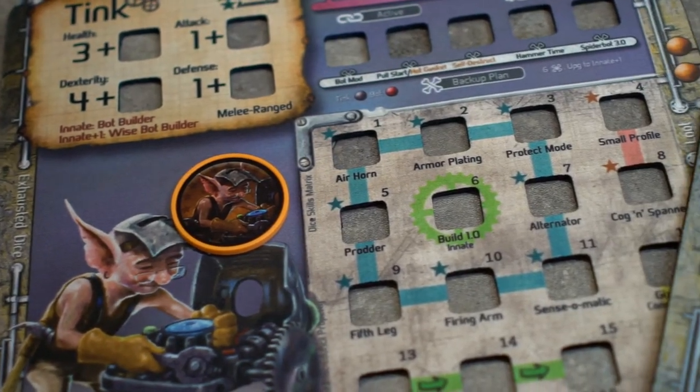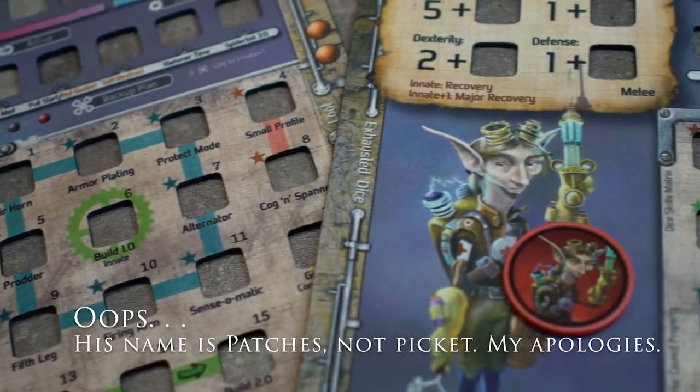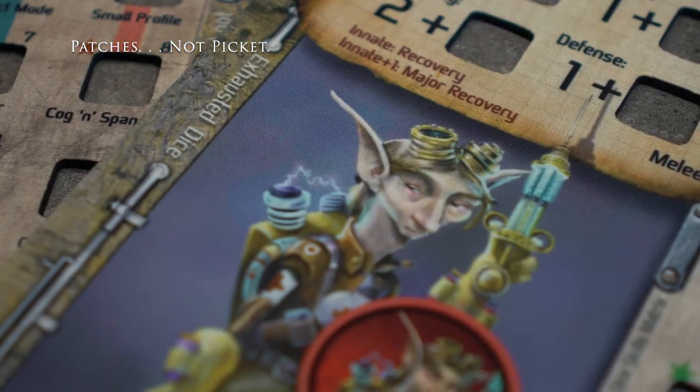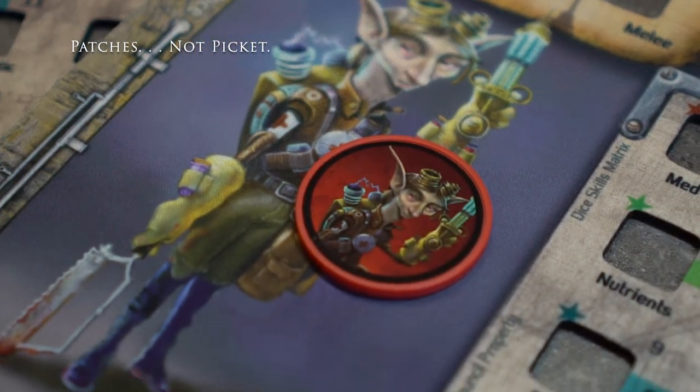Now we will choose our characters — in this scenario we will play as Tink and Picket. Tink is an engineer of sorts, so he builds bots that he can deploy on the battlefield. Picket is a medic, so he will use his med kit and other fashionable healing items to cure his team of any impairments.